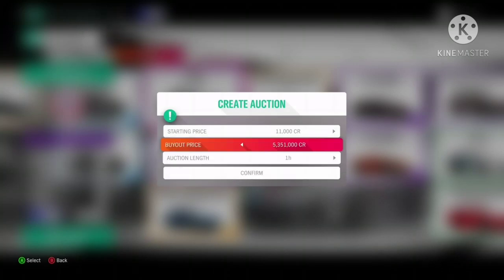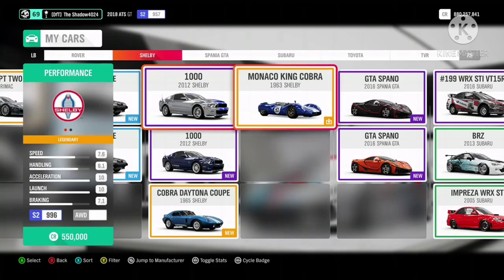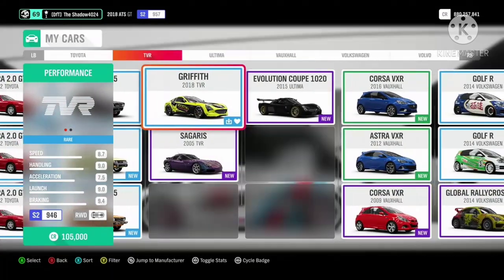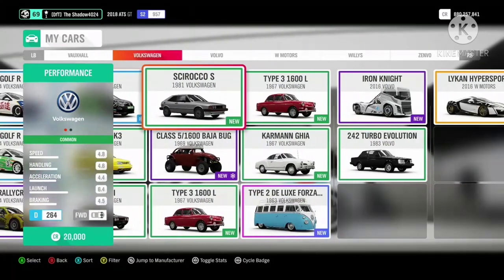The Shelby 1000 went nuclear after the auction house was flooded with them when it was made available again in the Super 7. In time the price will appreciate, but I would suggest you snipe these for less than a mil.